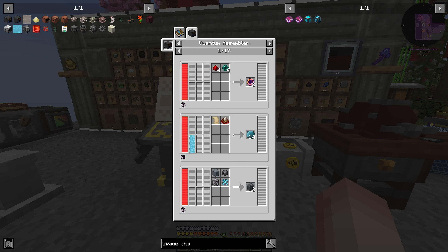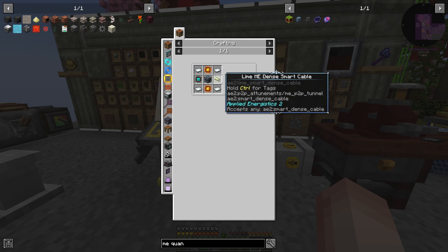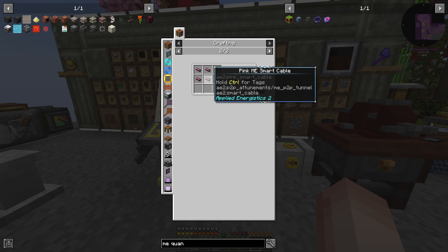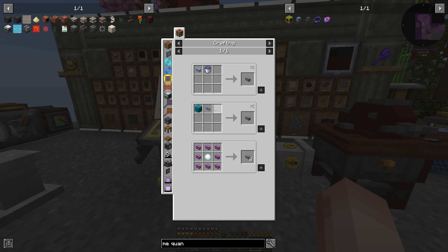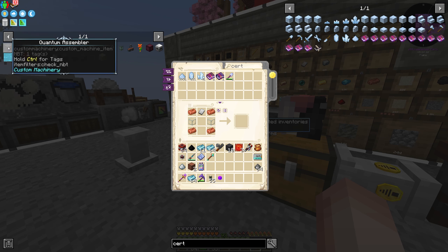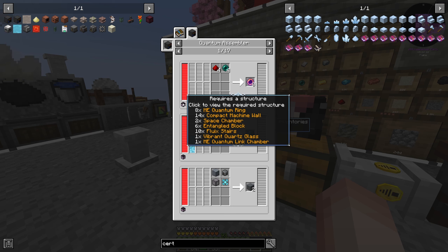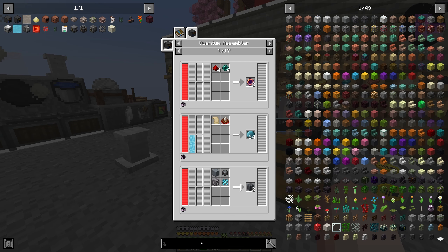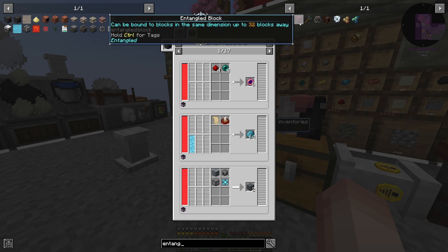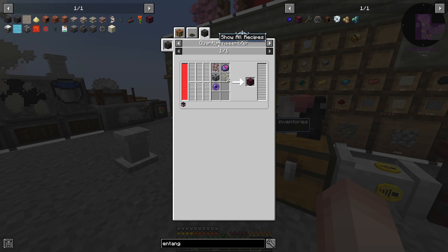We also want to potentially get some other processors. But I also want to make the quantum assembler — that's why I wanted the silicone. The quantum assembler is something I really want to get. It needs a lot of different things for the multi-block. It needs EMI quantum rings which need these processors, and then an energy cell — that's not too bad. We need some dense cabling from Applied Energistics as well. I want to get the multi-block for this.